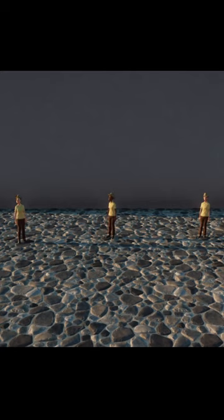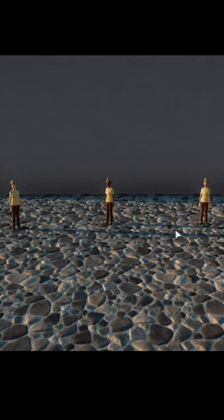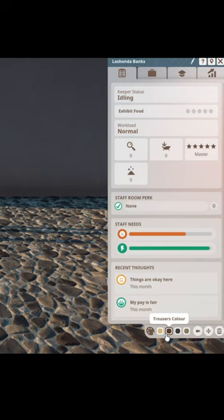With the new 1.14 update in Planet Zoo, we can now customize our staff uniforms — by customize, I mean color. You can literally pick whatever color you want, and it's very easy to do. All we have to do is click on our staff member, like this lovely zookeeper here, and on the bottom right you would just see the color options indicating each item of clothing: shirt color, trouser color, shoes color, and hat color.